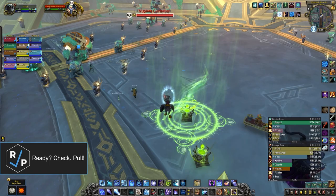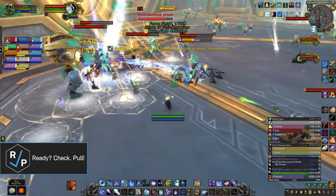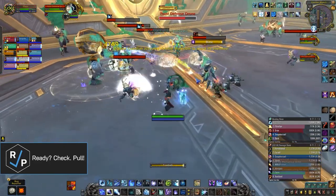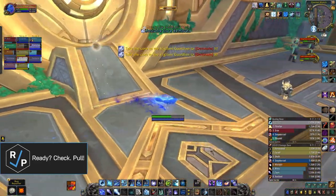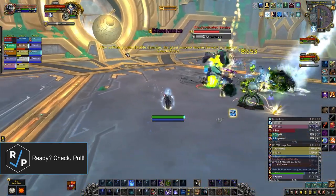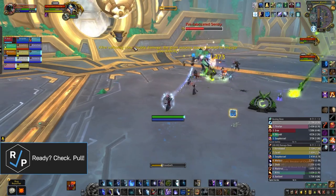In phase one, the boss is immune and stuck in this big wall over here. In order to get him out, you have to kill a ton of adds that spawn around the room, in order to eventually get the bombs that you can use to damage the boss and get him to come out. Once you've used all the bombs, the boss rolls himself out of the wall in spectacular fashion and starts phase two.